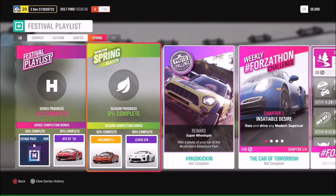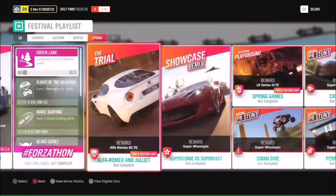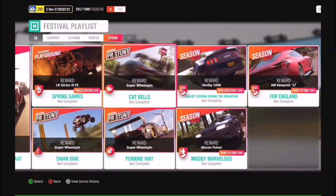Finally in Spring, 50% completion gives you a McLaren F1, and 80% completion gets you the Lexus LFA — a super hot car. The photo challenge for Spring: take a photo of your car at the Mud Kickers Adventure Park, hashtag Mud Kicking. Completing the Spring Trial Alfa Romeo and Juliet gets you an Alfa Romeo AT Forza Edition. We've got the Supersonic vs Superfast Showcase Remix, and completing the Spring seasonal Playground Games gets you a Land Rover Series 3 Forza Edition. And here is our second reward car for Series 32.